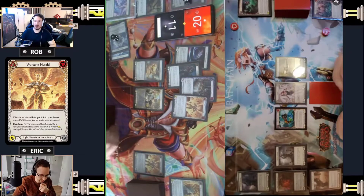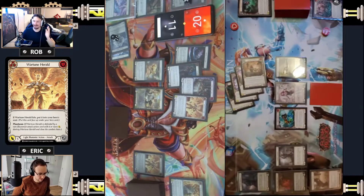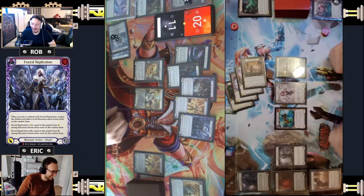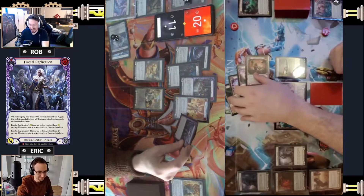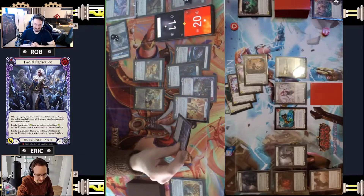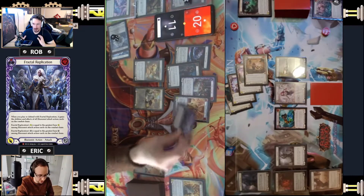I'll draw one - Ponder. Yeah, I think this is going to be one of those turns where I just full block. Here's my twelve block. I knew he was going to do that, so I have Fractal Replication. Under Pressure - oh so Fractal Replication. I didn't have a six attack here so luckily I didn't wait. You didn't break it, so Fractal Replication is going to gain the power equal to the last herald. It will gain the on-hit. This is just the base though - just the five base power.